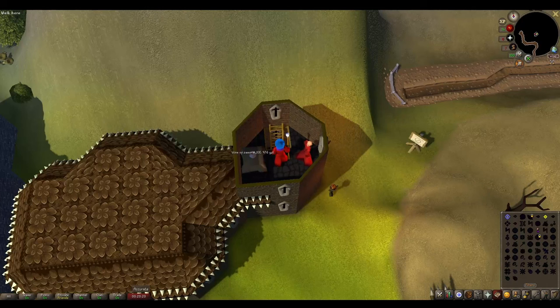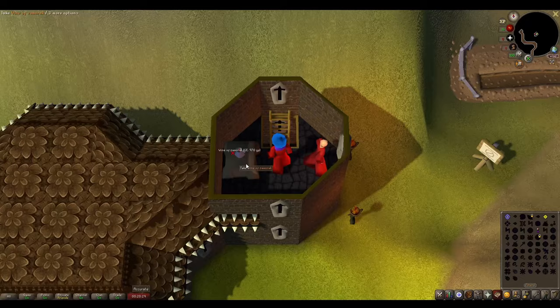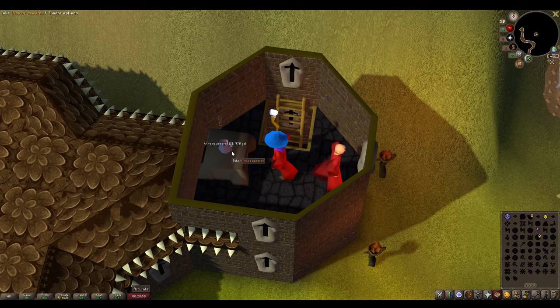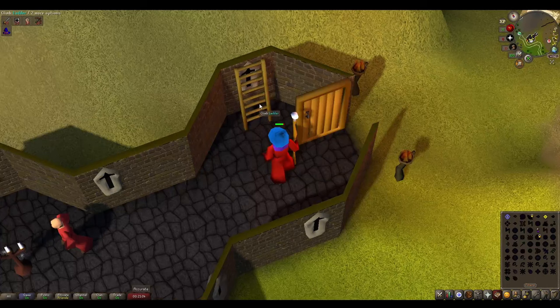Instead, head up the ladder. You can only access this ladder if you are total level 500 or above and are wearing Zamorak robes. There's a monk in this room, but he won't aggro you if you telegrab the wine from the table. Just be careful not to accidentally click the wine, because if you do you'll take damage and he will aggro onto you. If this happens, just go down the ladder and back up again to reset the aggro.